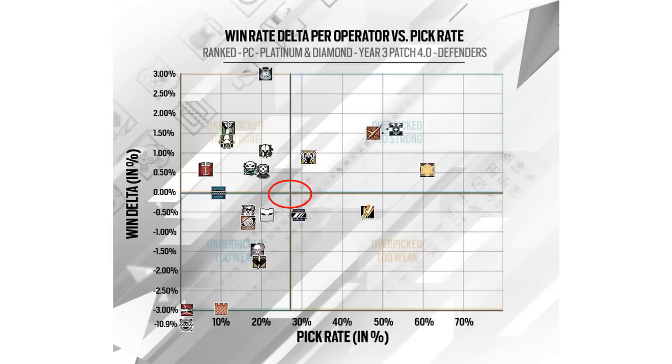Let's look at Jäger as an example of how to read the graph. His win delta is plus 0.5%, which is better than average, and his pick rate is about 60%, which is also higher than average. Now let's get to the interesting part.